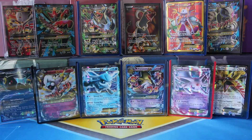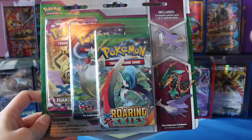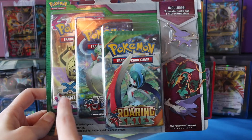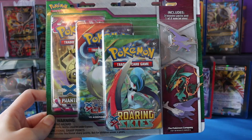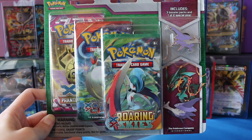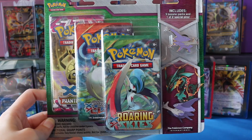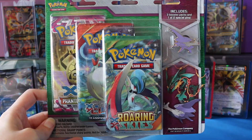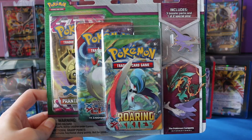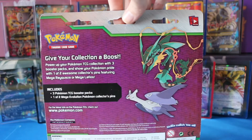Now to get to the main thing — this super awesome pin blister. This set comes with one Megaladios pin, one Roaring Skies pack, one Primal Clash pack, and one Phantom Forces. I got this the same time I got those Roaring Skies packs — it was actually on clearance too. I went Pokemon clearance shopping, which is so cool because I did not have this set, and I love Megaladios. I had debated before on getting it but kind of just left it in the store. Let's go ahead and check out the artwork on the back — we have Mega Rayquaza and Megaladios.